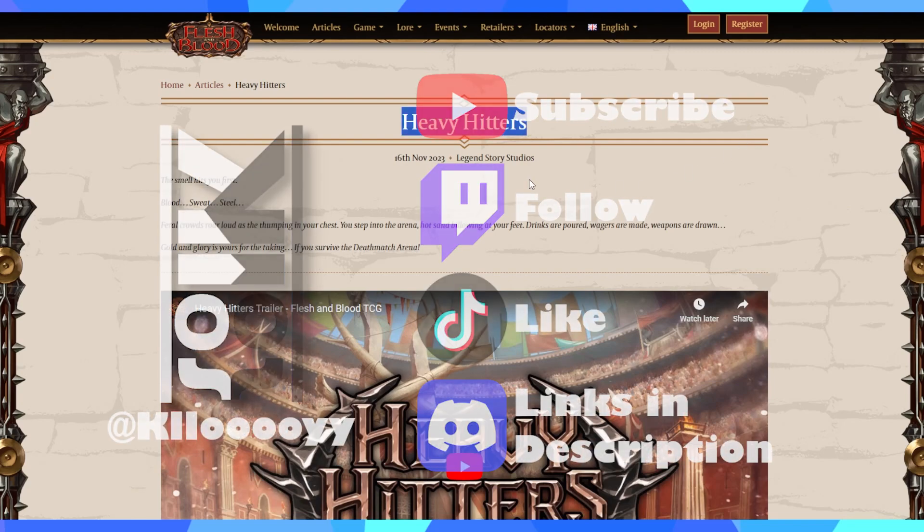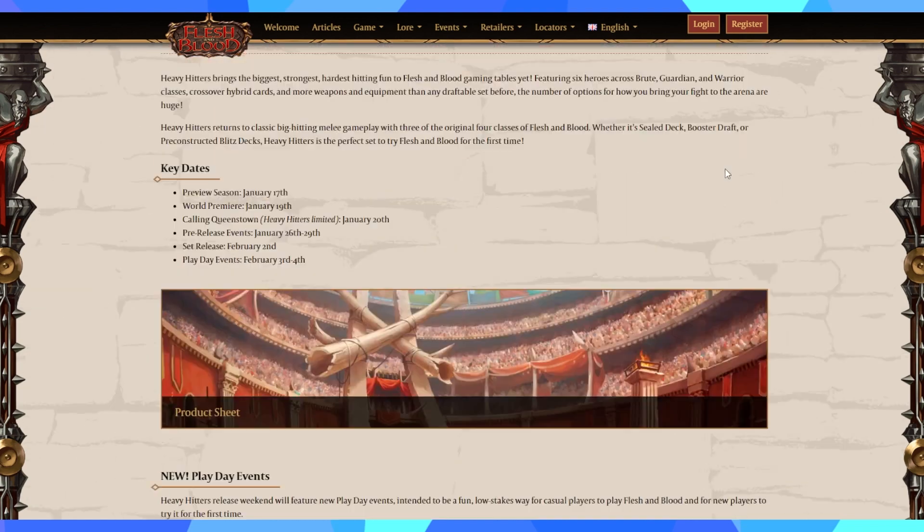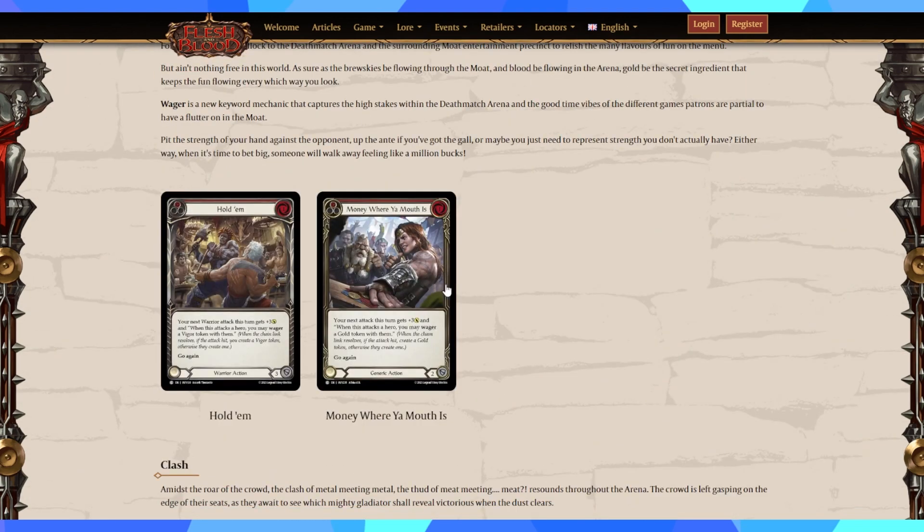This is a pile of good news, for more reasons than you might think. We're going to go through the article, but I want to jump straight to the card design, because this is probably one of the biggest problems I have with current set design — it does not utilize generics. Generics are really the glue that we need a lot more of in Flesh and Blood. The total count isn't even one-to-two, despite generics being cards that can play in every single hero.